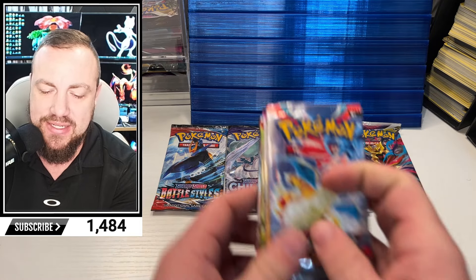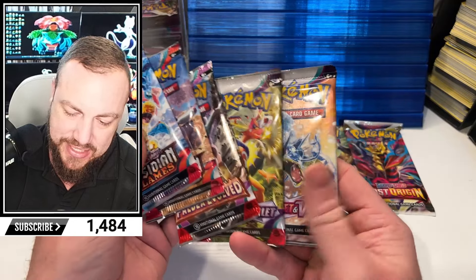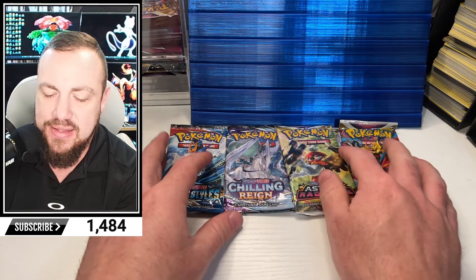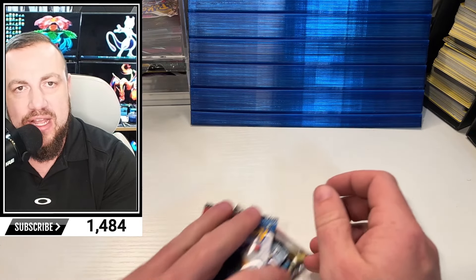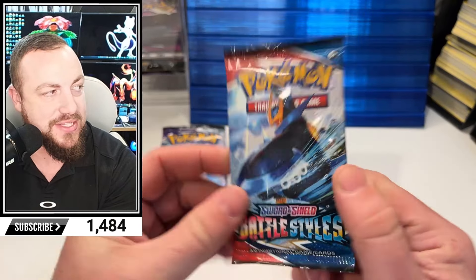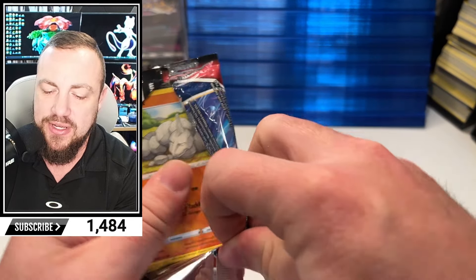We're going to put that up against — let's see if we got two Obsidian, two Scarlet. We're just going to go in that order. Let me know in the comments down below who wins this: Yellow Border or Silver Border. Battle of the Ages. Battle Styles. Sleepy Tyranitar. And we win it all — it was a sign that I should have bought this one.